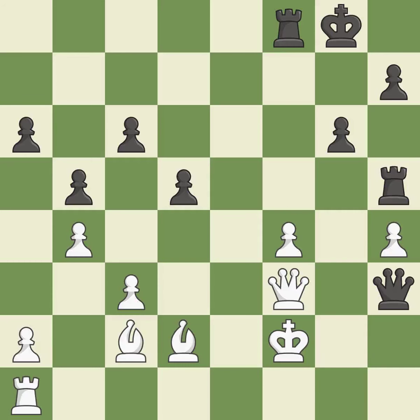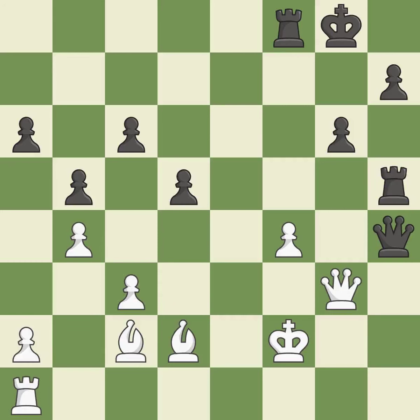This loses material. This permits the opponent to create a passed pawn — it is an inaccuracy. That was a free pawn. This blocks the check from an opposing queen — it is best, the only move that works — it is a great move. This removes a queen that put the king in check — it is best.